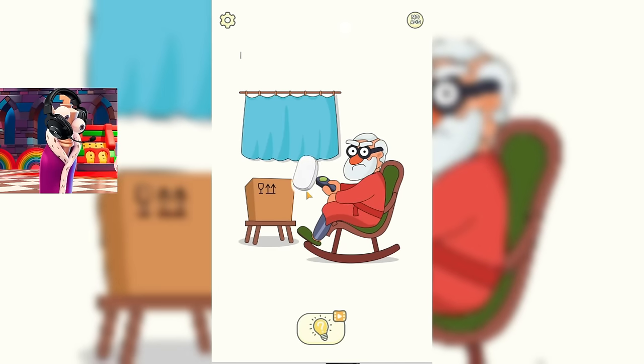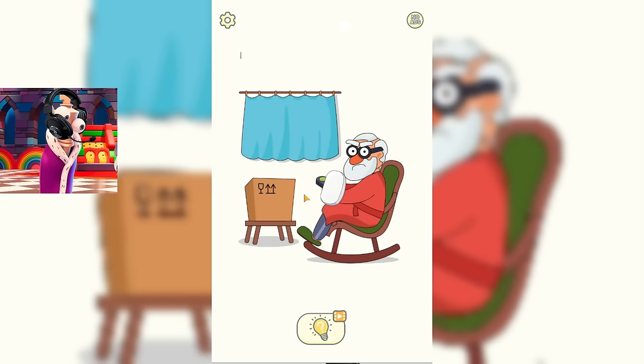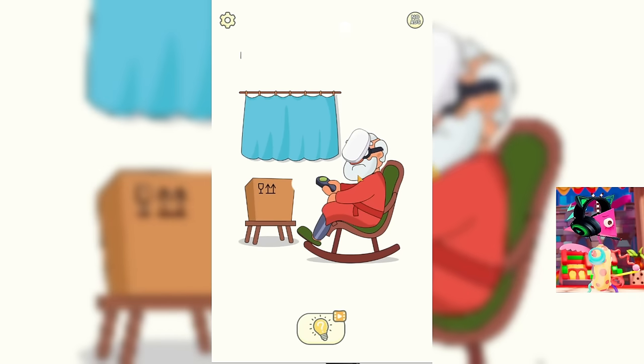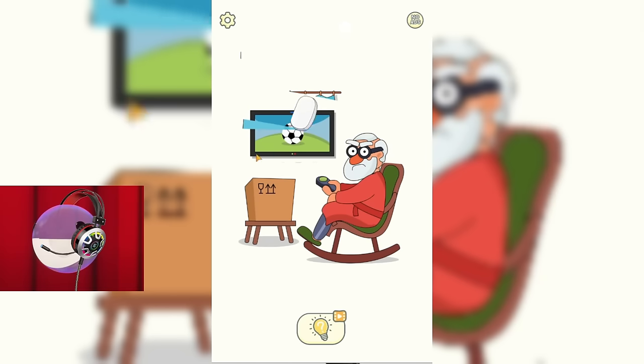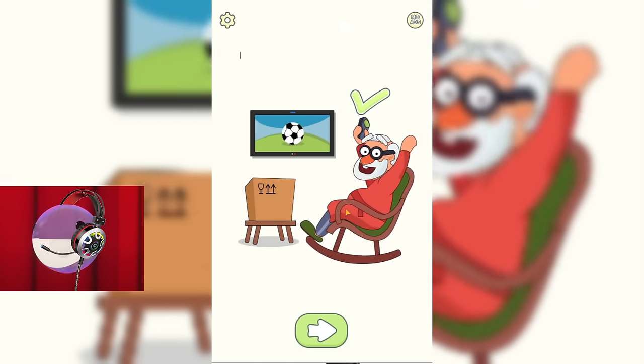Now let's help this grandpa. He has the same problem as the grandmother from the last task. I think his TV is actually hidden behind the curtain. Let's try to remove this curtain and check if he's really there. Yes, here he is. Great, we helped this grandpa. Let's now move on to the next task.